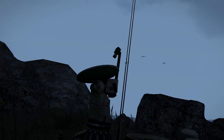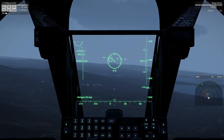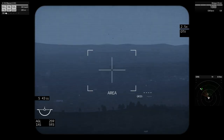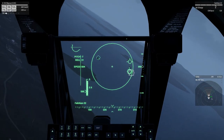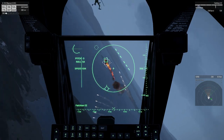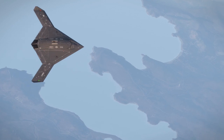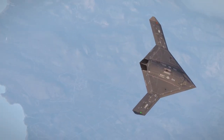Some aircraft and other vehicles have the capability to share their targets through a data link system. When in use, a data link capable vehicle will have contacts seen by other similarly equipped vehicles show up on their sensor, allowing for battlefield awareness. This can make it possible for a vehicle like a ground radar system to feed information to jets, or for a jet with better sensors to feed that info back to less well-equipped jets. Using a stealth UCAV as an advanced warning asset can become a viable tactic as a result.